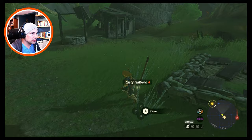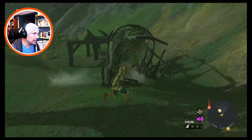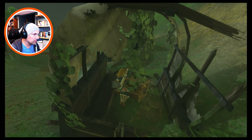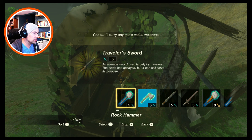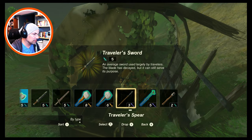Rusty Halberd. What's down there? Is that going to be like the Depths? I'm not going to go down there because I'm just going to die. I do want to see what this is — Traveler Sword. I guess we can drop this guy.